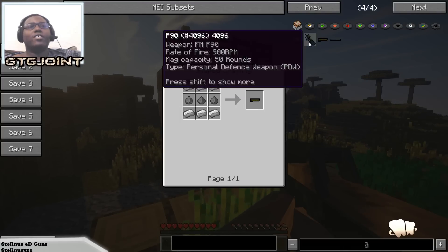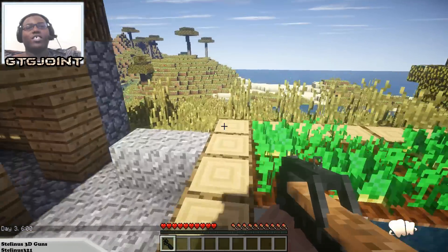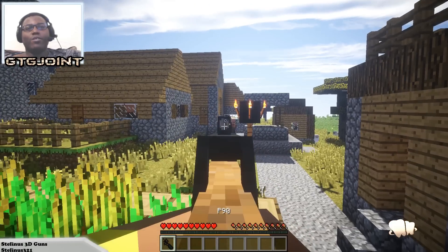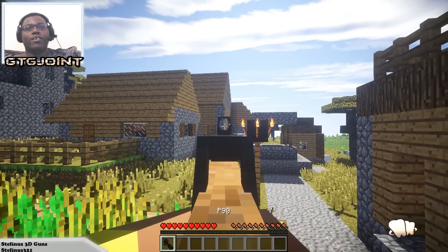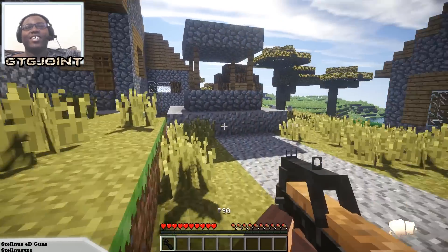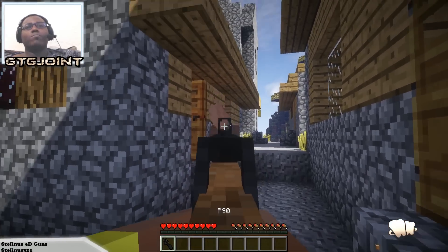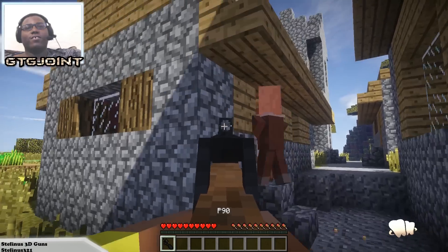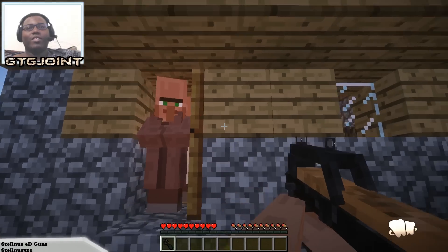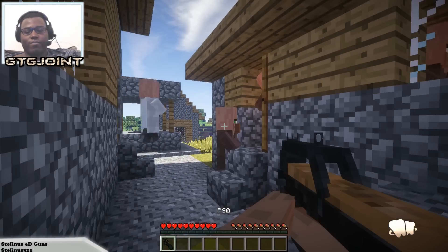The gunpowder can be a bit of a nuisance, but if you go out at night and fight creepers without dying you'll be okay. We have some test subjects here — setting it back to noon. There's a moving target, so we're going to try and shoot him. You press R to reload — that's the reload animation. This gun, you actually have to aim down the sights to shoot.